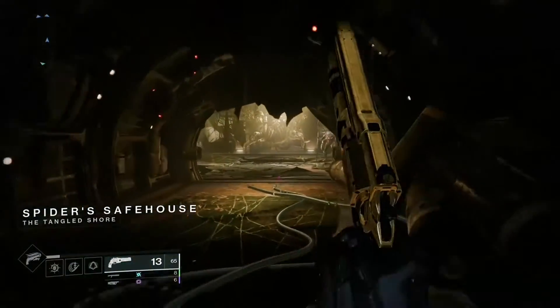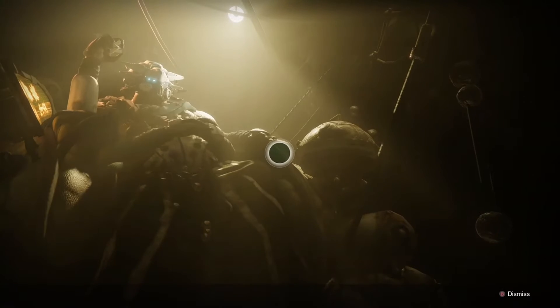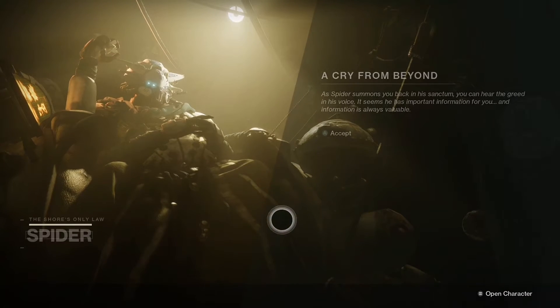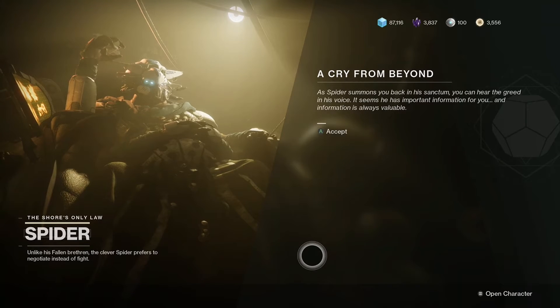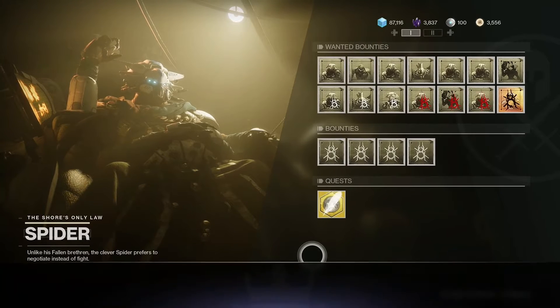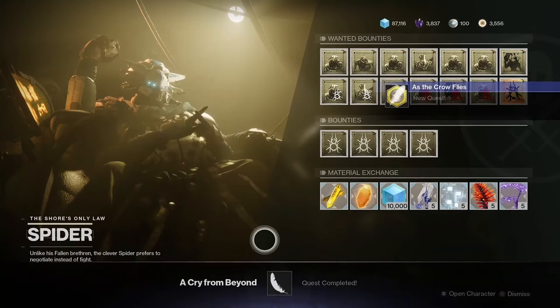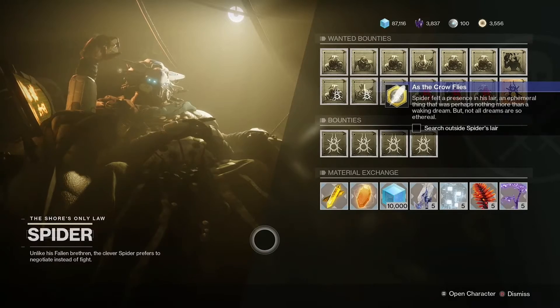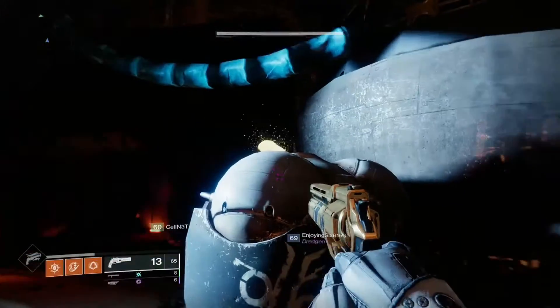The first step to get this hand cannon is to visit Spider on the Tangled Shore. You can only obtain Hawkmoon if you have the Season 12 Season Pass, so you have to purchase that to qualify. Spider will give you a mission to collect five feathers. The first one is just outside of his lair — as you come out and turn left, you'll see it right on this box here.